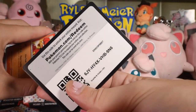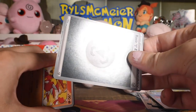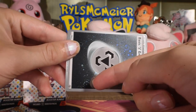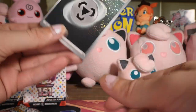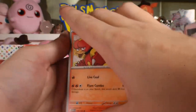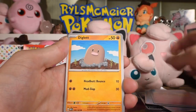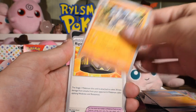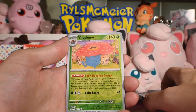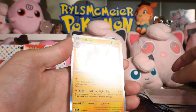Next pack, next code card. Holo energy that time — lot of swirls, three swirls on that one. Magmar, Electabuzz — I think of both as like Hoenn Pokemon, I don't really think of them as Kanto Pokemon, I don't know why. Vileplume — that's a rare reverse, love Vileplume — Rattata reverse, and Jolteon.